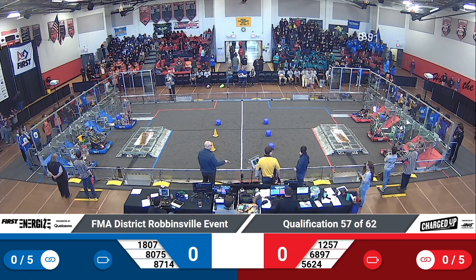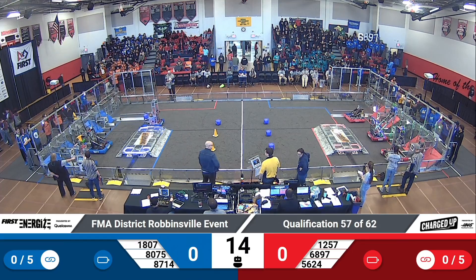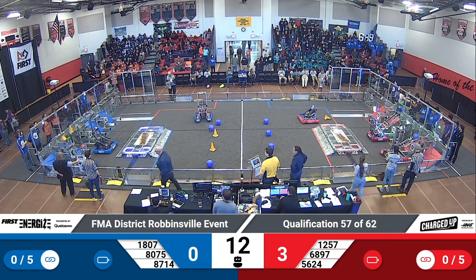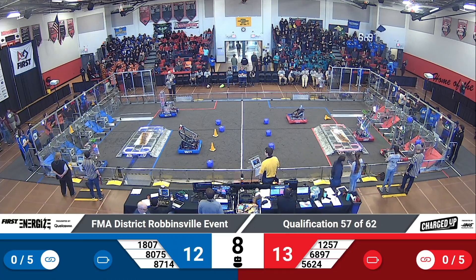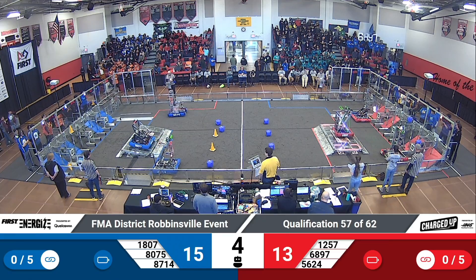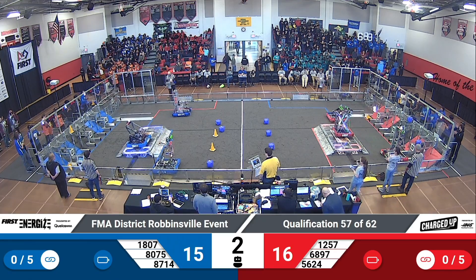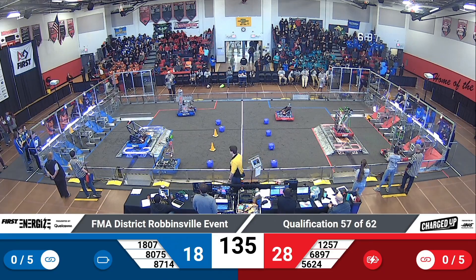In three, two, one, go. Robots are off in qualification match number 57. Two cubes up and good for your red alliance. Meanwhile, one cone up for your blue. Two robots trying to dock and engage — both are good on either side of the field. A close matchup as we enter driver control period.